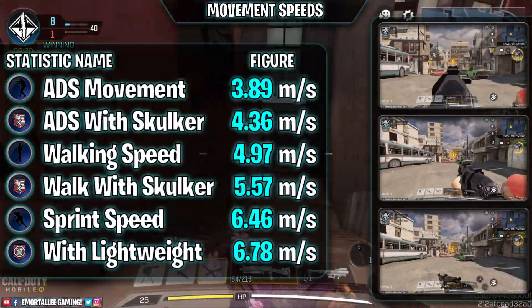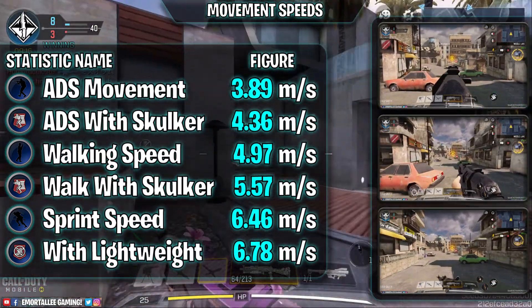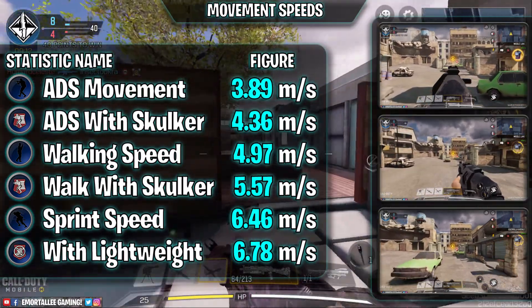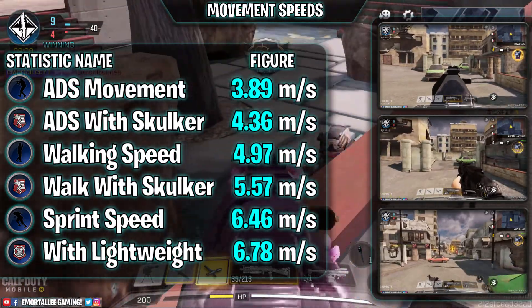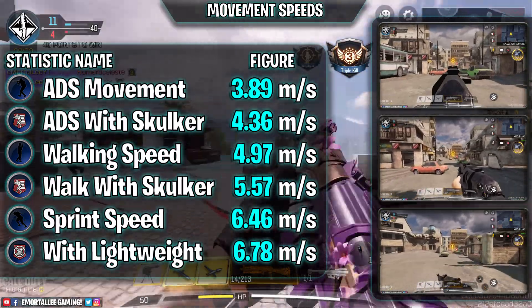For base movement, not bad. ADS movement especially with Skull Coat is really really nice. The sprint speed with Lightweight - okay, you're at 5% now but it's still useful. You've got those other options to really zoom around the map, and with the fitting we've got you can go even faster.